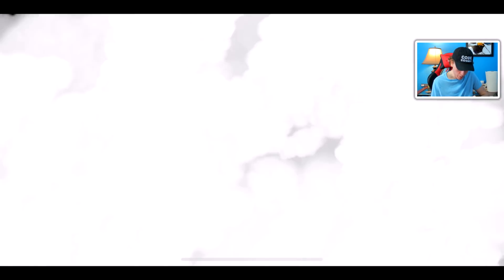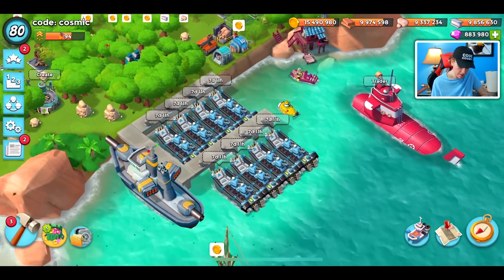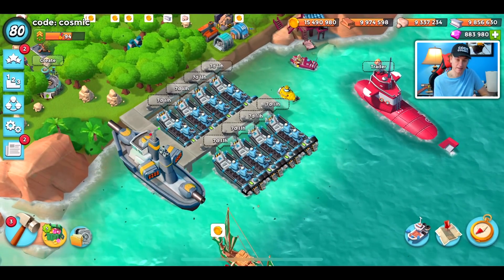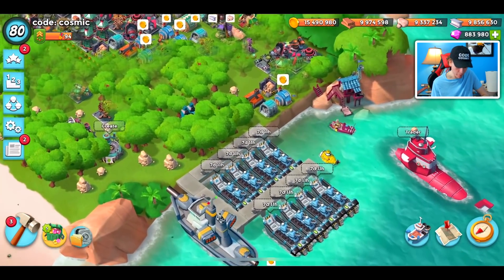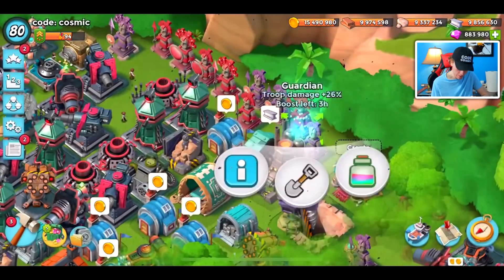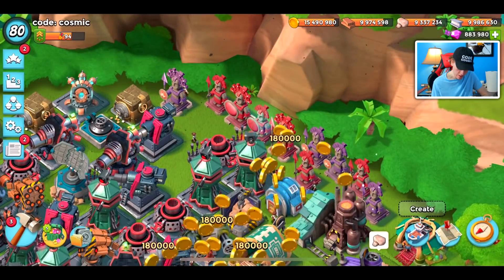We got the Critter Cannons, and usually on the dev build - before I forget - this isn't an actual Boom Beach account, this is a dev build. I have to go through this every time because people think we're hacking. It's not on the live Boom Beach server, and no, I can't get you any of these accounts. I'm lucking out because Mega Crab is still here on the dev build.